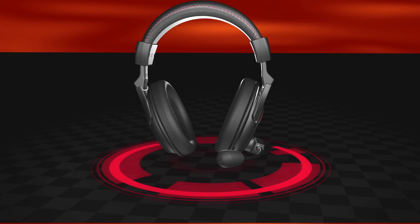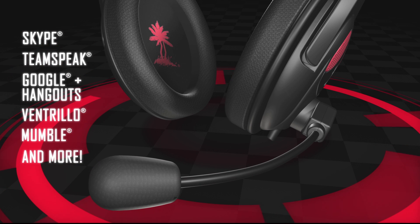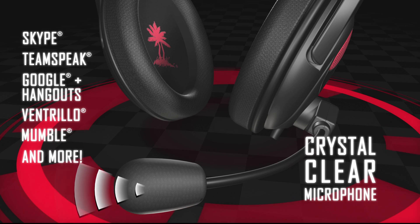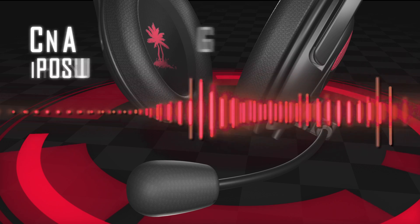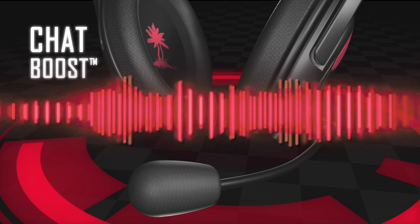We get it. Communication is key. No matter whether you're just hanging out with your friends online or coordinating your clan's next moves, the Z22's mic ensures your voice comes through loud and clear. And chat boost means you'll hear everything your teammates say, no matter how intense your game gets.